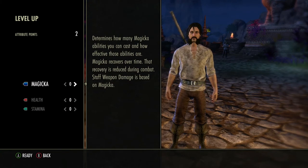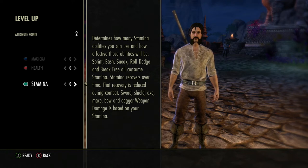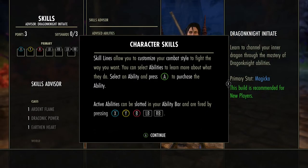So I got two attribute points. I know that this character is going to be stamina based, so everything that I will put in will probably go into stamina. So I'm going to put both of these into stamina here.